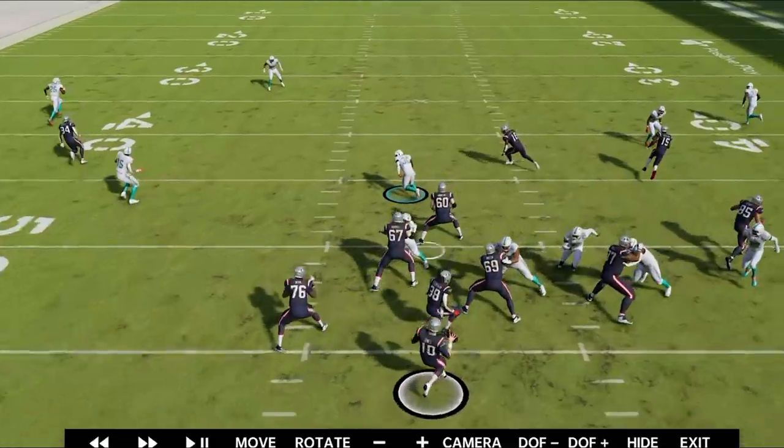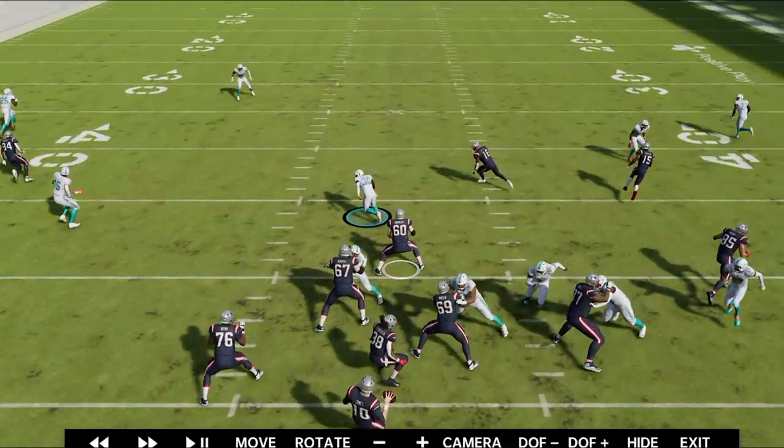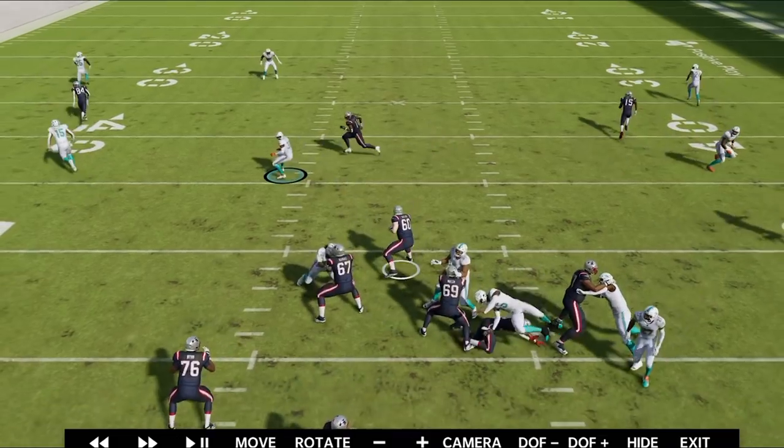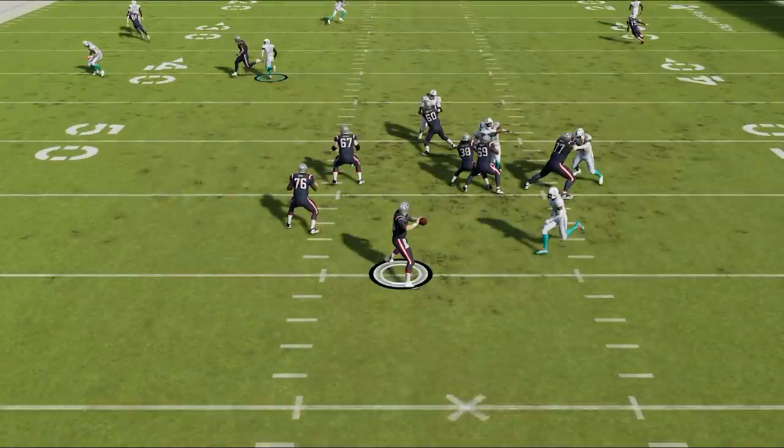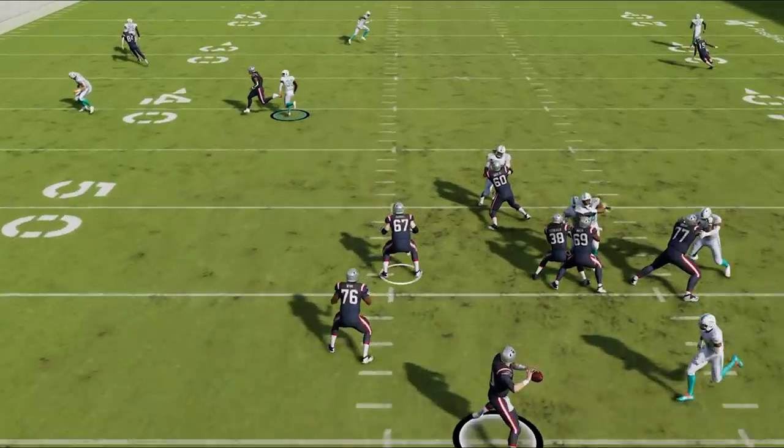The left tackle is blocking nobody, the center is blocking nobody. We have six blockers, five rushers, and somehow we still get a guy coming in free. Once again we got two guys blocking nobody — that's why this is one of the best blitzes in the game.